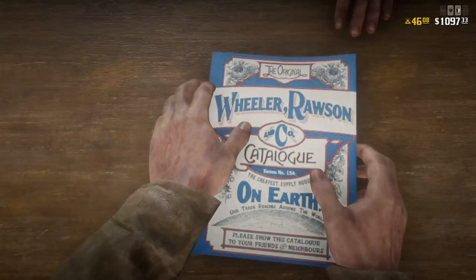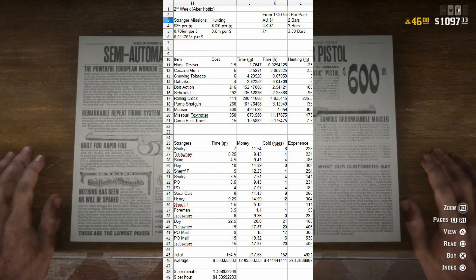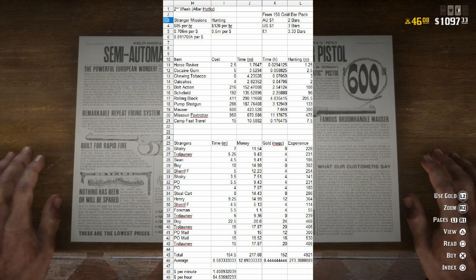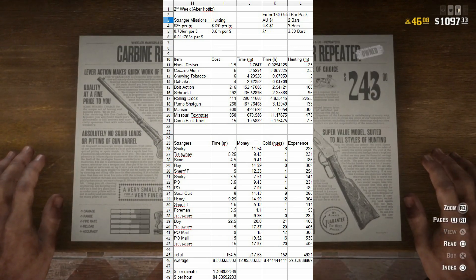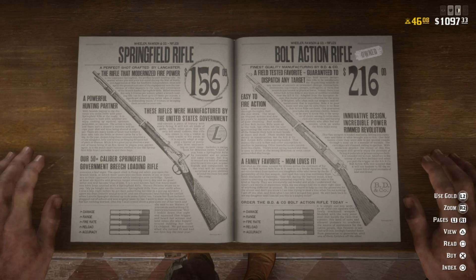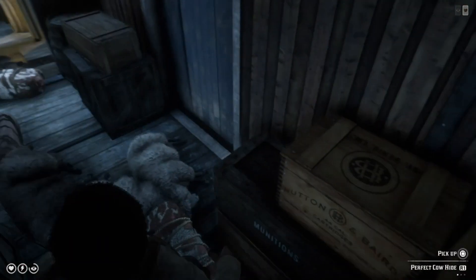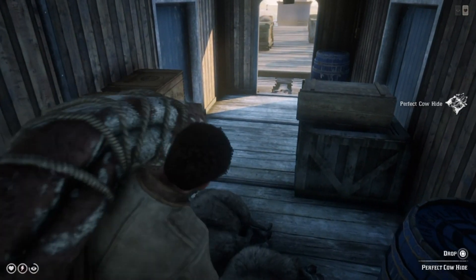With the new weapon prices this reduces the grind time by a lot, but it's still debatable. Horse Reviver dropped from 21 minutes worth of missions to just under 2 minutes. Basic consumables are 2 to 5 minutes worth each. Fast Travel still costs 10 minutes worth of missions. Bolt Action dropped from 13 hours to 2.5 hours and the Mauser dropped from 37 hours to 7 hours. The Missouri's price didn't change so it only dropped from 35 hours to 11 hours. Hunting while travelling between stranger missions can increase the money you earn by $20 to $50 per hour depending on your luck and location, giving you a middle ground between hunting and mission rates while still getting XP from missions.